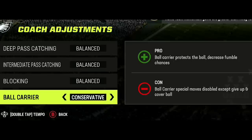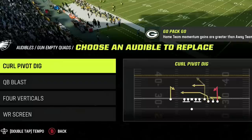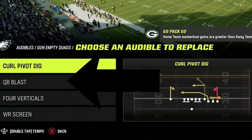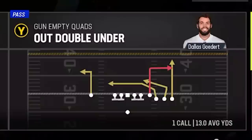But with this set, you will notice that I will not fumble once this entire game. As far as the audible plays, I don't really have to change any of them as they're already set. The four plays I'm going to be using most are: the curl pivot dig (a man-beating play), the quarterback blast (my only run play), the four verticals (my zone-beating play), and the out double under, which beats both man and zone.